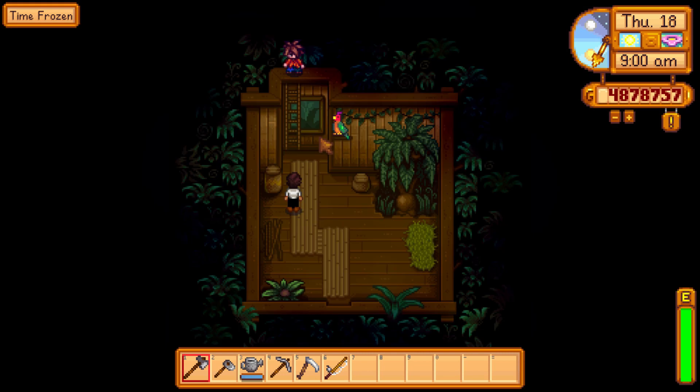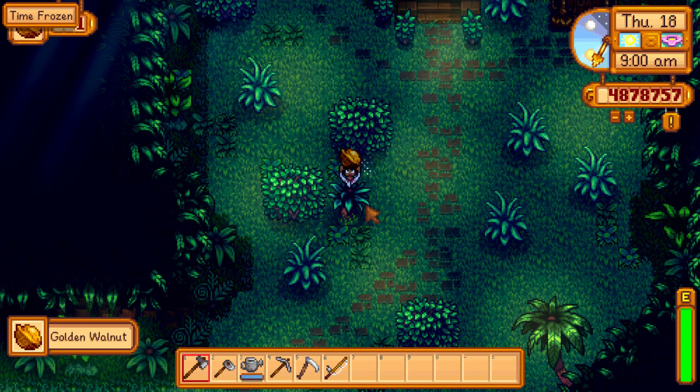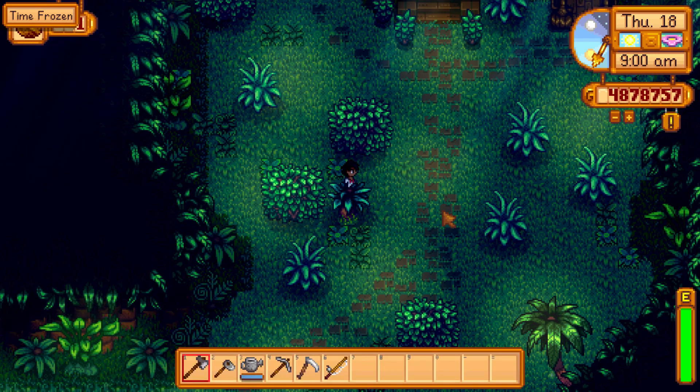Hello there. Ah, so we meet again. Oh, I need this thing — just shake it. Golden walnut! Let's bring that back to that parrot. To make a long story short, I just needed to find five more walnuts in the volcano so the boy would trust me enough to speak to me.